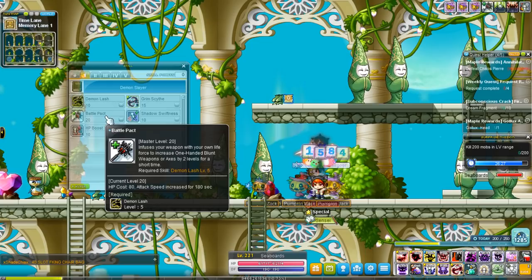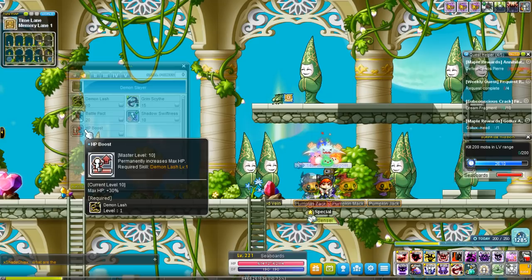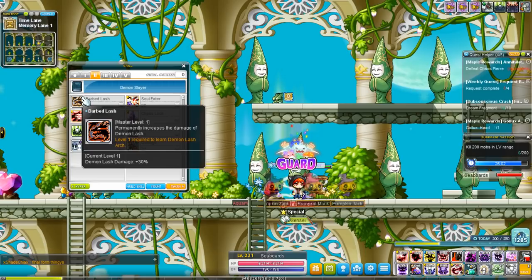Battle Pact — Demon Slayers get their booster skill at first job, which is very convenient. Shadow Swiftness gives you 25 Moonspeed and 20 Jump, so that's really helpful for getting you to the max speed cap. And HP Boost gives 30% max HP — you see this on pretty much every warrior.